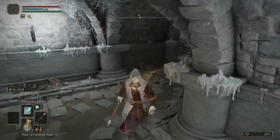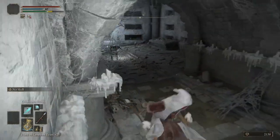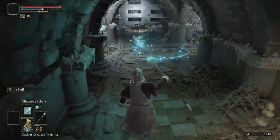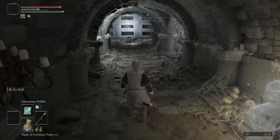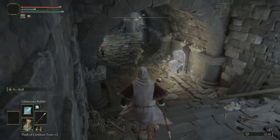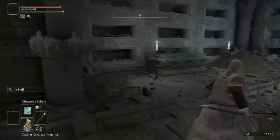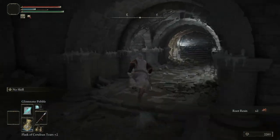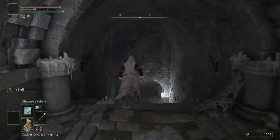Around this corner there's a very aggressive sneaky imp that likes to ambush you as soon as you try to walk into this room, so just be careful about that. You don't have to do it at all technically, but I like to do it at least once per run.